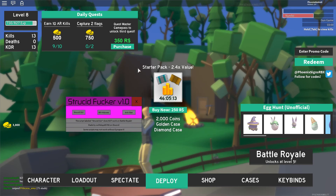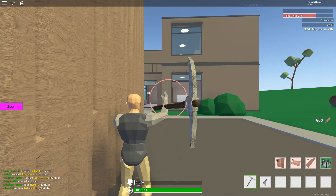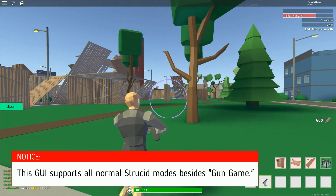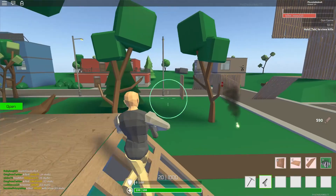For normal Strucid, which is this, the only button you should press is this one. These two are more for Battle Royale mode, but this one is for the regular mode. Right Control opens this GUI. Just go ahead and turn on what you want. Kill All can get you banned, so turn this off. And then you can just hack with it, but this is gun game, which this GUI doesn't support for some reason — it's kinda weird.